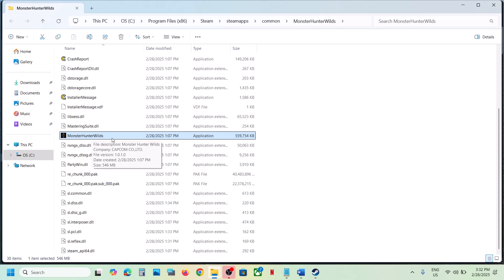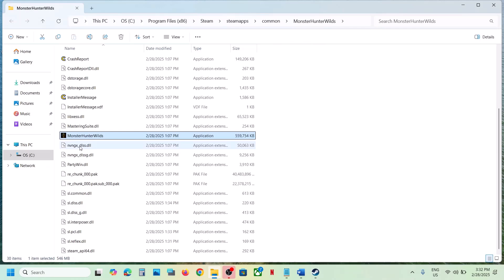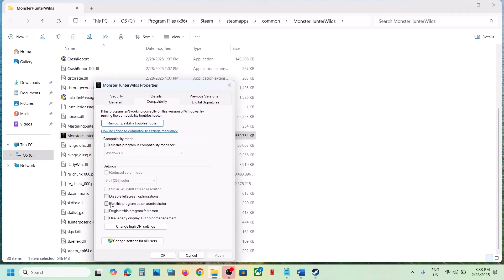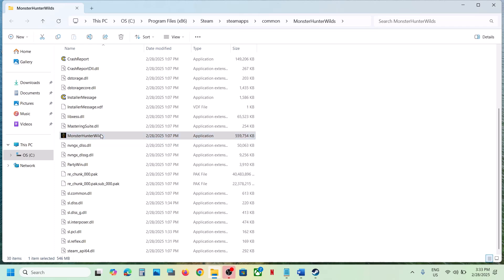First try to run the game without administrator — instead of launching from Steam, simply double-click the EXE file and launch the game from there. If that does not work, right-click, go to Properties, go to the Compatibility tab, and put a check on the box which says Run This Program as an Administrator. Hit Apply, click OK, double-click, and launch the game.